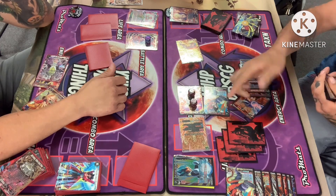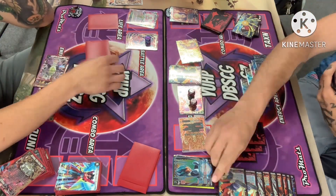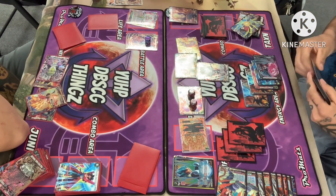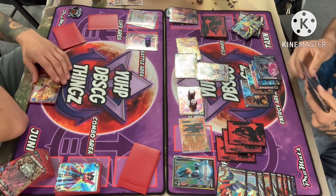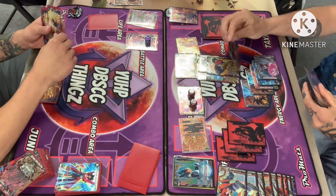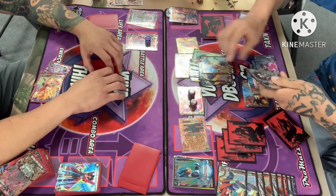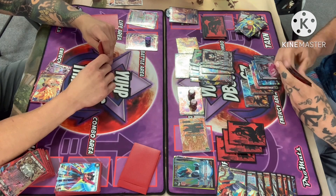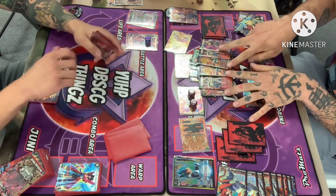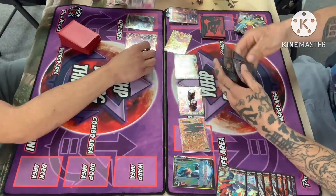Gogeta pays one energy to bring out the Goku double striker and swings for 20K double strike, dumping his entire hand into the attack — 20, 30, 40, 50, 60, 70, 80... roughly 90 to 95K total. It's either Kai's hand or Gogeta's hand at this point, and Gogeta wins. Gogeta gets the game. Hope you guys enjoyed this battle — if you did, remember to like, comment, subscribe, and hit that bell so you never miss a video. We'll see you guys next time.